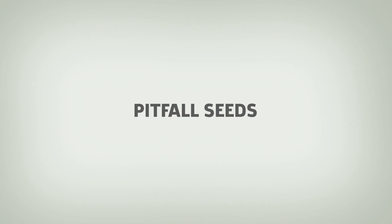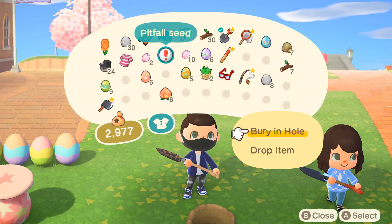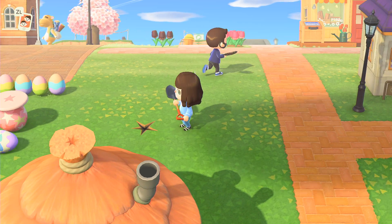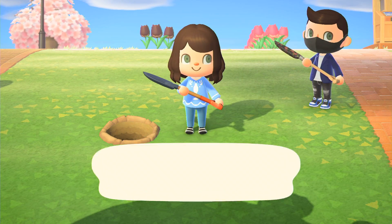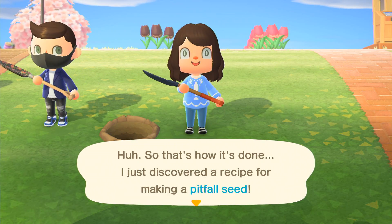Pitfall Seeds: Apart from earning you some Nook Miles, Pitfall Seeds don't serve much of a material purpose in Animal Crossing: New Horizons, but they're fun. The best way to get Pitfall Seeds is through a DIY recipe. However, if you have a friend who's already found the recipe, they can bury the seed in the ground for you. When you dig it up, you'll automatically learn the recipe.